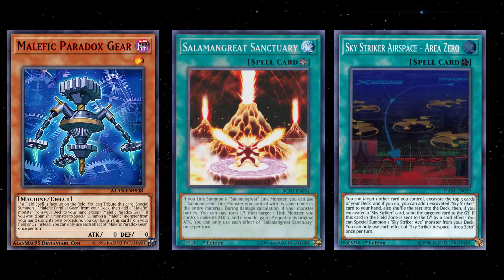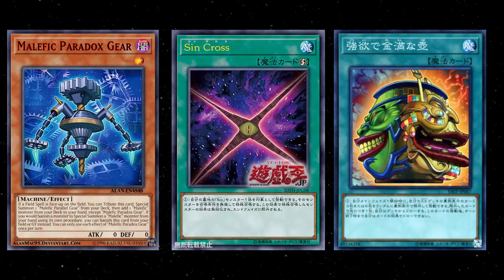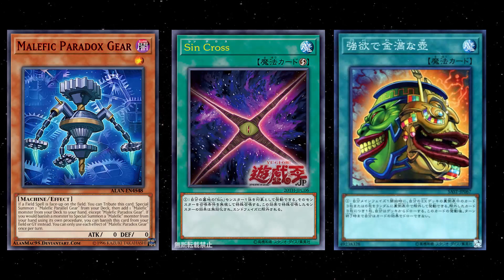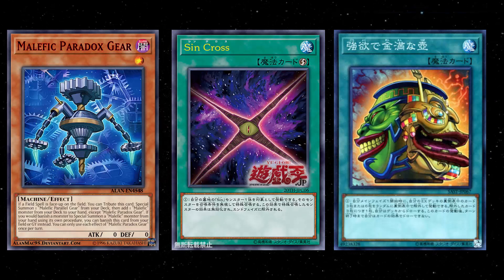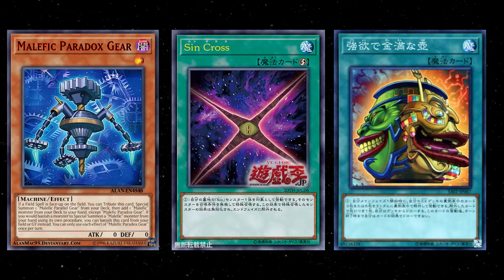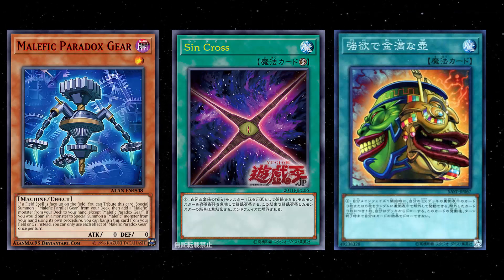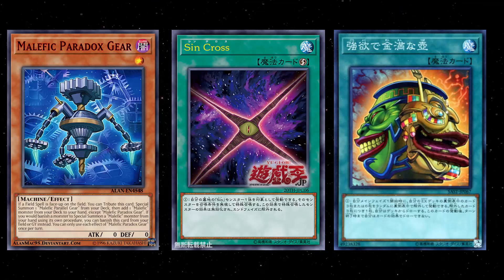Also, if you do go for that Synchro Summon using the Malefic Monster you searched to your hand — presumably a big Level 8 — you can now bring that monster back with Malefic Divide. So this card actually makes multiple plays instantly live. Your Malefic Divide is now live even though you didn't really have to draw a Malefic Monster, outside of Paradox Gear itself.